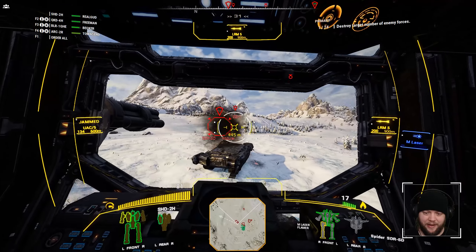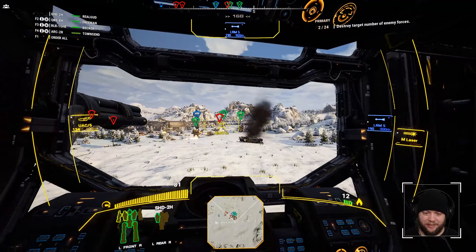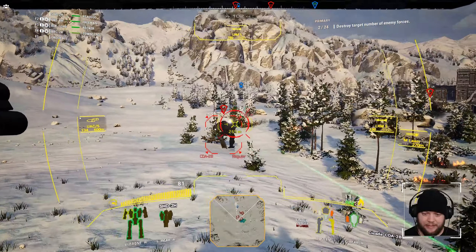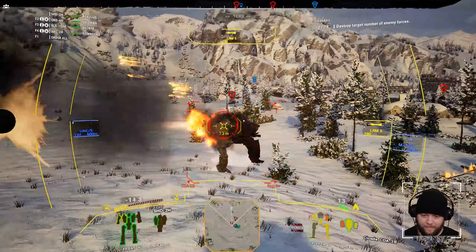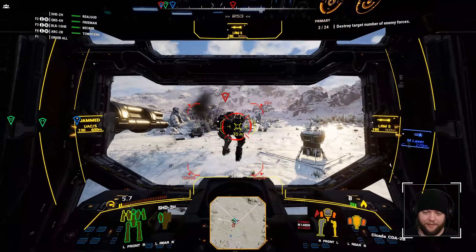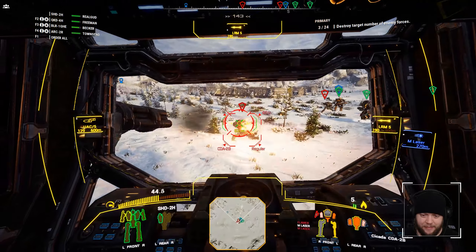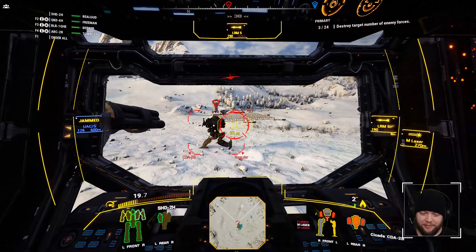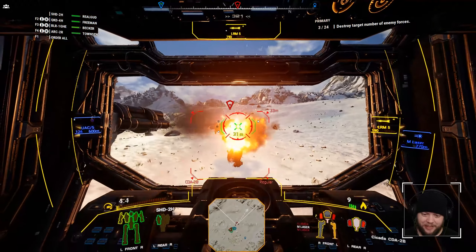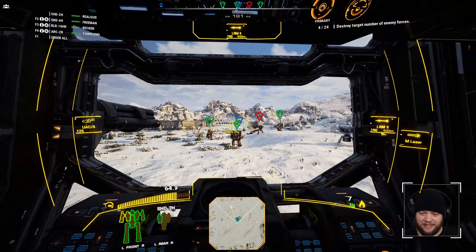We had to unload a lot of ammo on that tank right there to kill it. Mind you, we aren't in the best mech for this either — we don't have a ton of firepower, basically just our UACs. I'm also curious about whether or not we're too close range when I fire this. With the flight time of the projectiles, it's kind of one way or another — you're either too close to get full damage, or far enough away that your projectile flight time has to be accounted for, and that can be problematic.